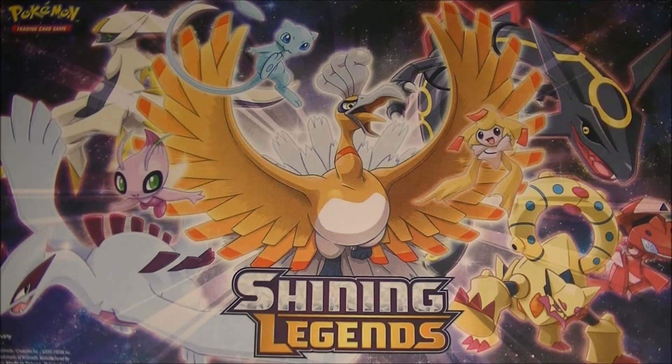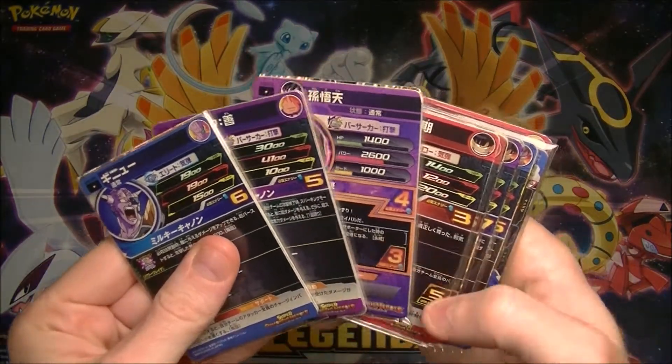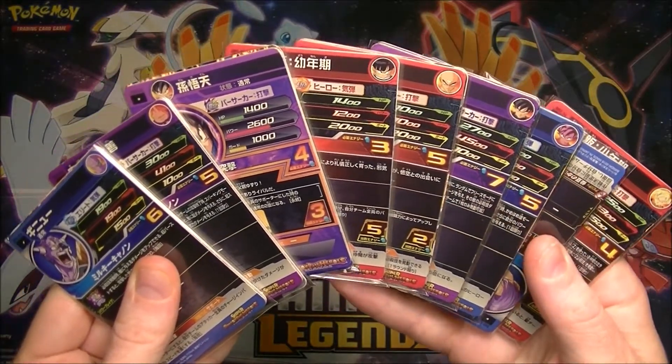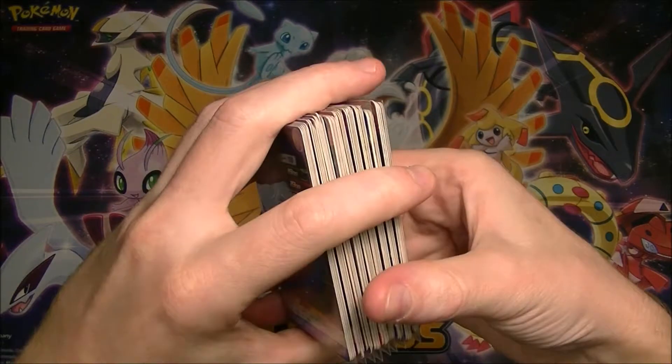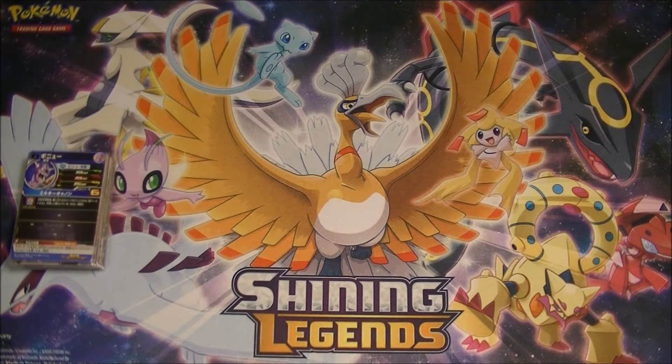What is up everybody, HungryCabigan here. We're still in the midst of the Pokemon card drought, but I do have some Super Dragon Ball Heroes mystery packs for you today. The first five are 200 yen ones, so we're not expecting too much out of them. But the last four are 500 yen ones, and there is potential to get cards which are worth about a hundred dollars out of there, so I hope that we can get that, but we'll see how we go.